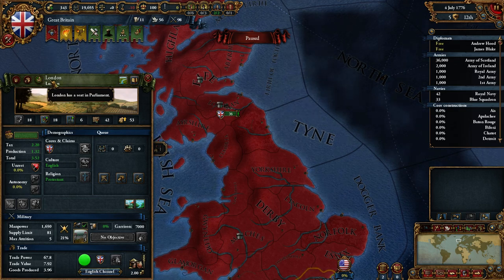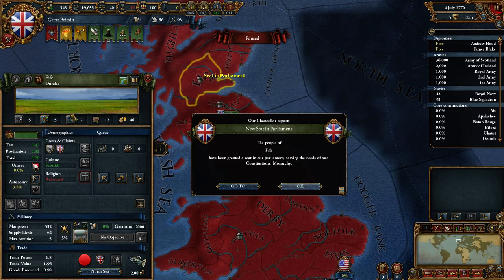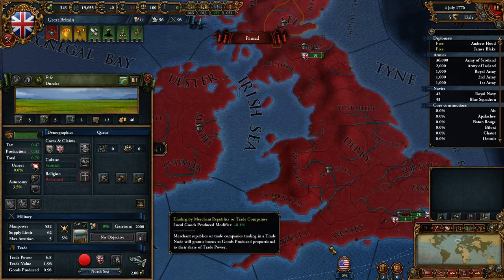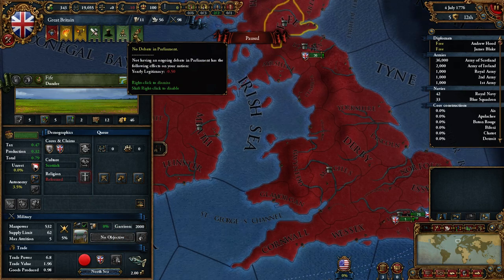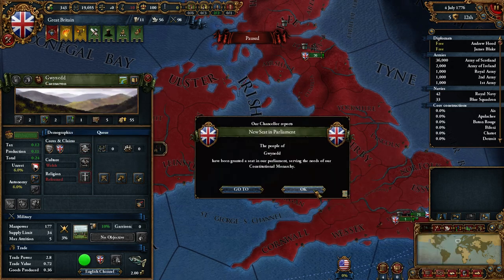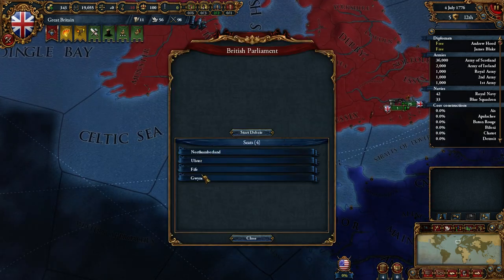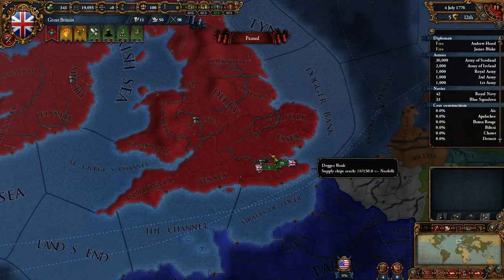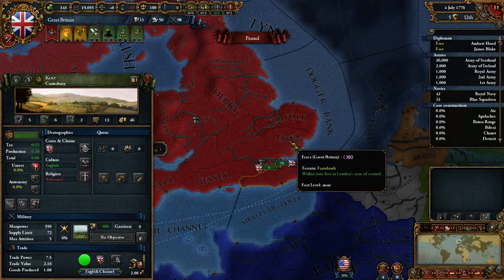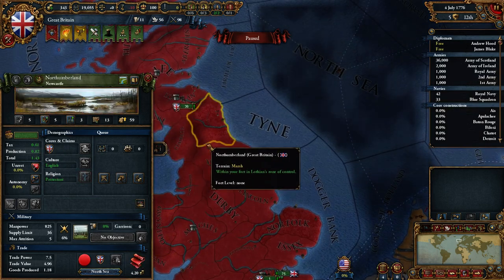Oh there you go — London has a seat in Parliament. Give a seat in Parliament — yes. So Scotland will have a seat — nice. What does that do? It gives some bonuses I believe. Still too few — let's give one to Wales as well. People in Gwyneth. We have Northumberland, old stuff. What about London? It says they already have a seat. And Kent as well. But they don't show up. Oh — you know what, I think I did have enough seats, it just didn't show up. Alright, never mind.